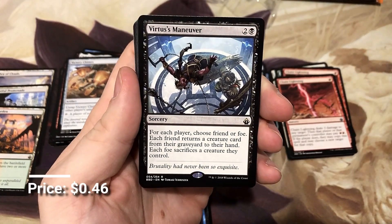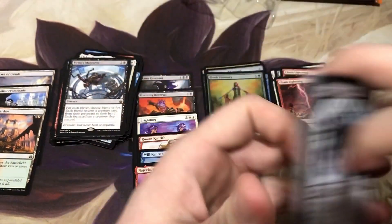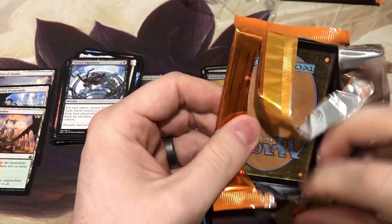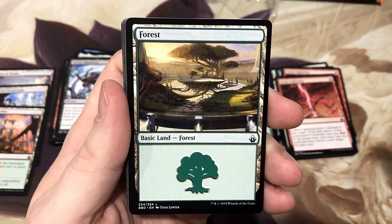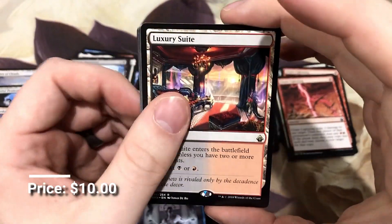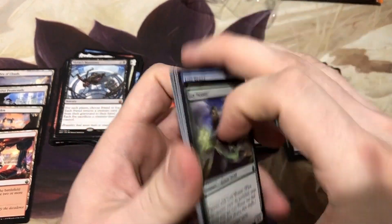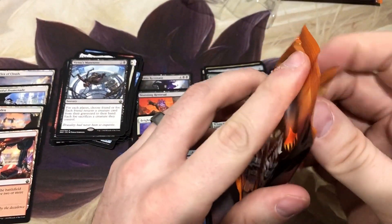Virtus' Maneuver. Come on, Doubling Season — let's make it happen. Luxury Suite! I'll take it. That's four of the five dual lands. I almost got every single dual land. What a box: seven mythics and four of the five dual lands.